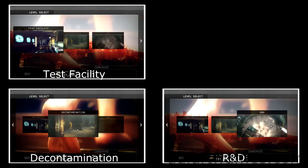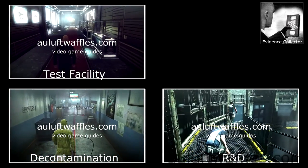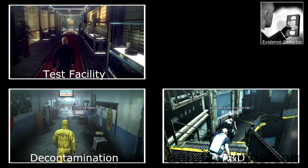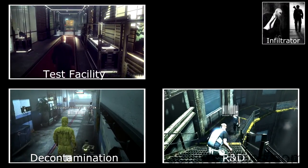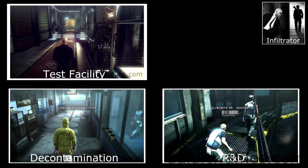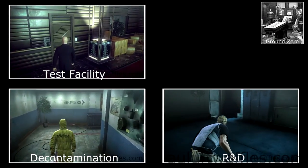The rest of the challenges are unlocked when you complete the high score run for each part of the mission. The evidence collector challenge requires you to pick up the evidence in the test facility, decontamination and R&D. The infiltrator challenge requires you to complete each part of the mission without being spotted. The ground zero challenge requires you to finish the Death Factory mission.